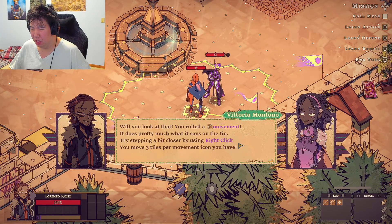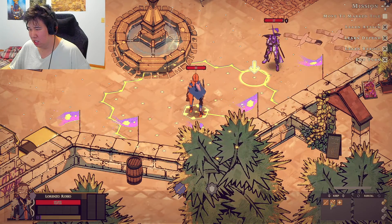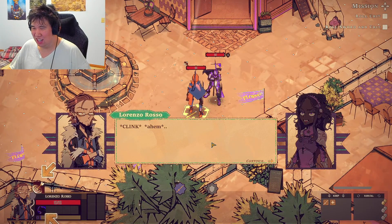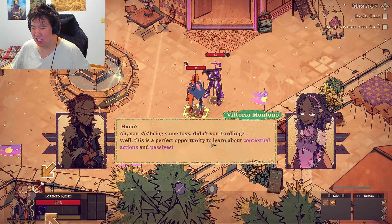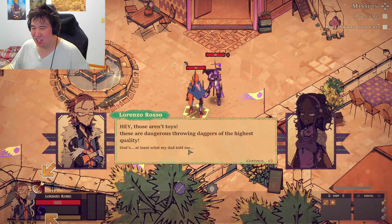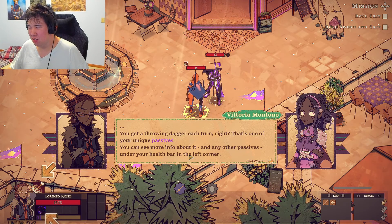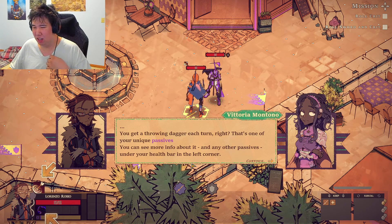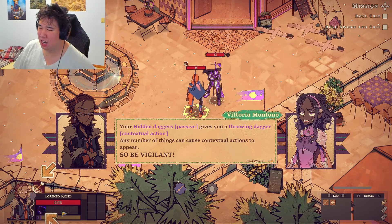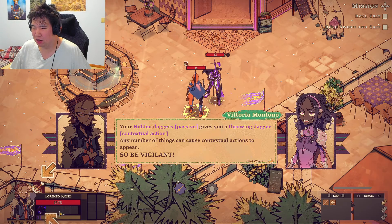You rolled a move. There we go, I did it! Let's get on with the lesson. These are contextual actions and passives — they're quite dangerous. You get a throwing dagger each turn — that's your unique passive. You can see more information on the health bar in the left corner.